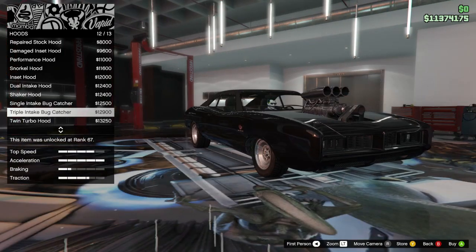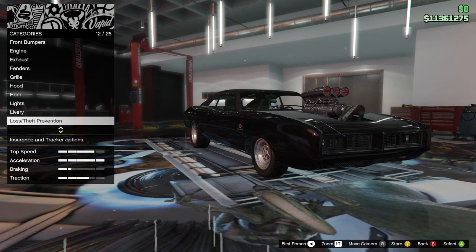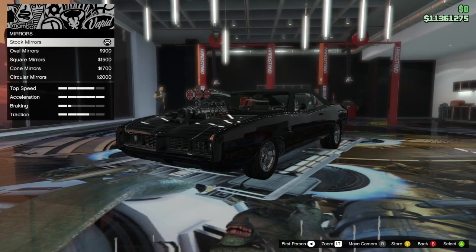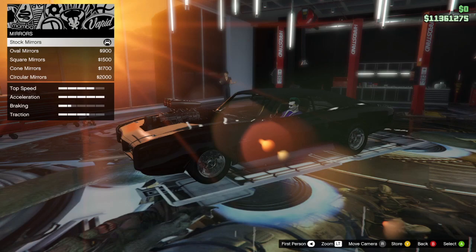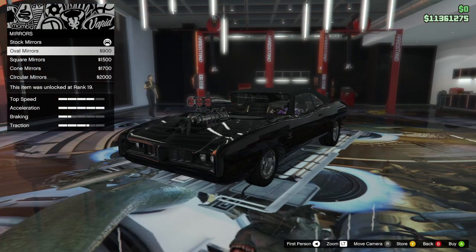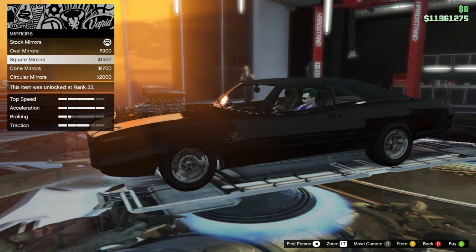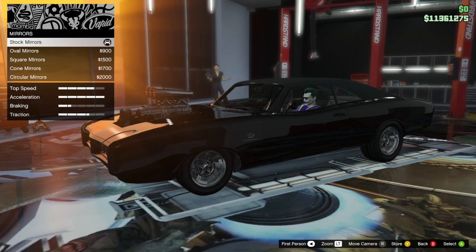Hood - I don't need to tell you, we're going with the triple intake bug catcher. Look at that! As you probably noticed, I don't do this on my own cars - I don't like the whole giant supercharger on the hood thing, it's not my cup of tea. Let's throw some mirrors on this thing. The one mirror it comes with is black because I did the secondary black, but as soon as you change mirrors they're suddenly chrome. I'll go with the cone mirrors.